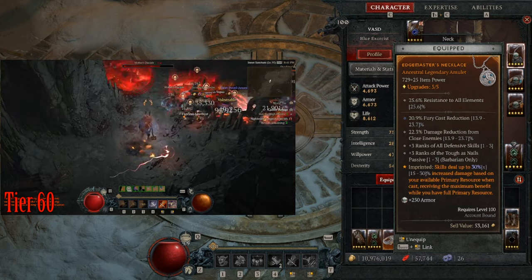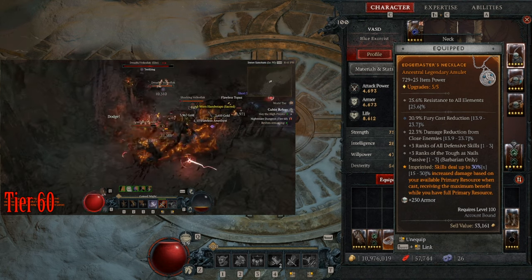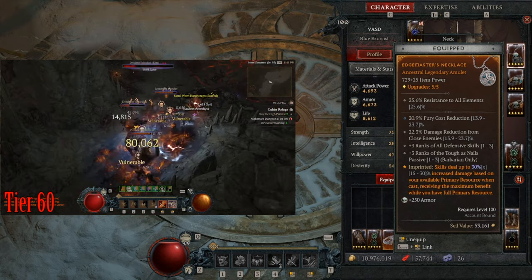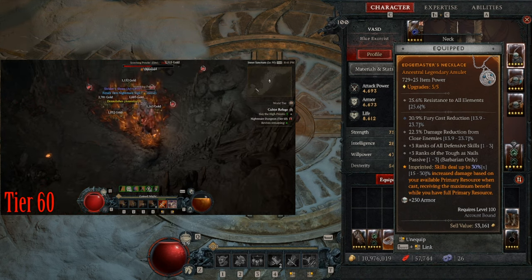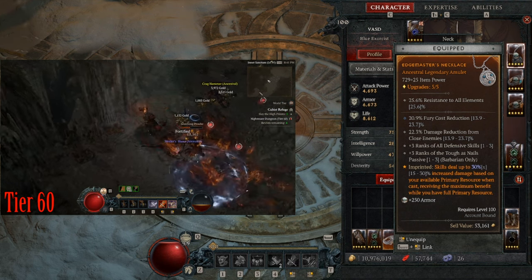For my amulet I have Edgemasters, fury cost reduction, and defensive skills — plus 3 to defensive skills, which is important. Cooldown reduction would be another option but I don't have that on my amulet. Edgemasters gives that 50% increased damage buff.